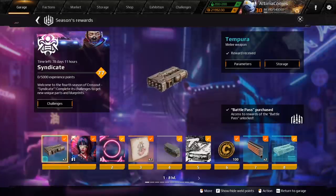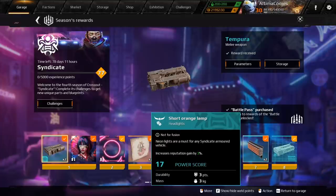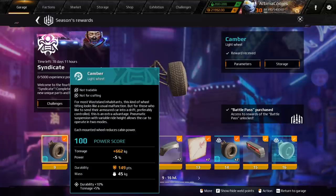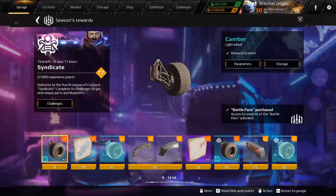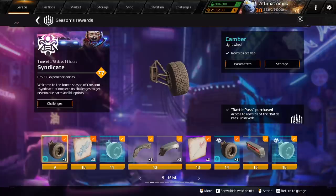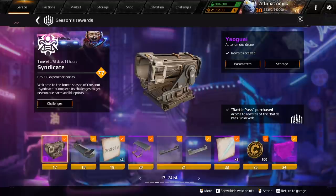Here's the Tempura melee weapon. It requires activation — it's like a plasma blade and it's the first thing you unlock in the faction. We've got new avatars, new parts, new structural parts, and new aesthetics. Here are the camber wheels — it's a brand new light drift wheel. This will be interesting to use because it has pneumatic suspension but it doesn't actually make you bounce. Going into drift mode is going to be exciting.